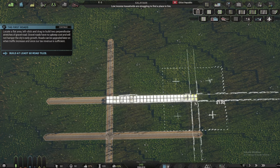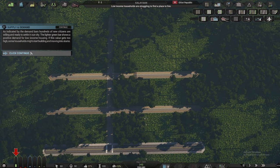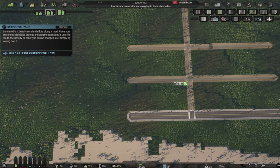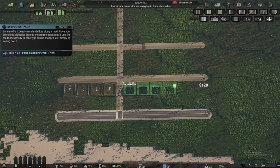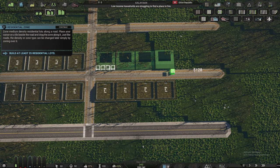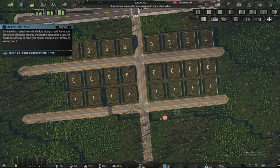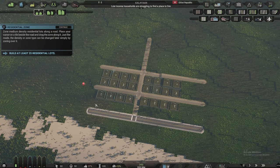We have demands here, so we want to put residential areas. Let's put some medium-sized residential zones and some smaller row homes with lower density. The game wants us to build 25 lots — one, two, three — this is more than enough. These are 30 lots total. Now we want power.